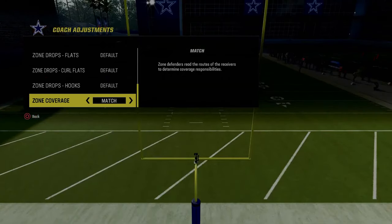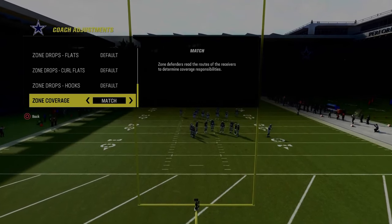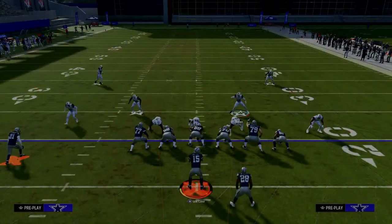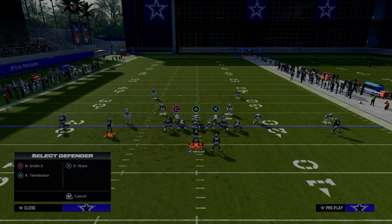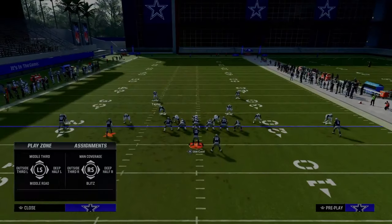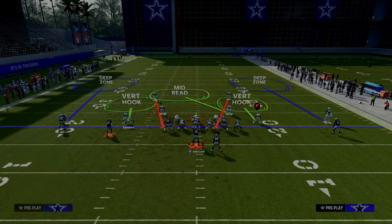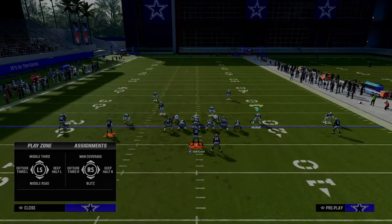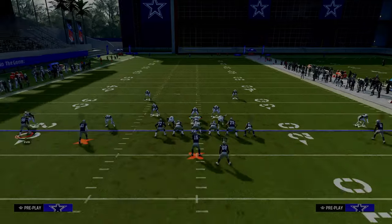Put your zone coverage on match. We're going to show you some cool stuff about how you can actually match spread sets with outside third defenders. In my opinion, one of the most easy and effective ways to defend spread is to utilize outside thirds on your outside corners. The reason we like to utilize outside thirds — we're just going to show two vertical routes here. I just want you to watch the outside third. There's no middle third defender.